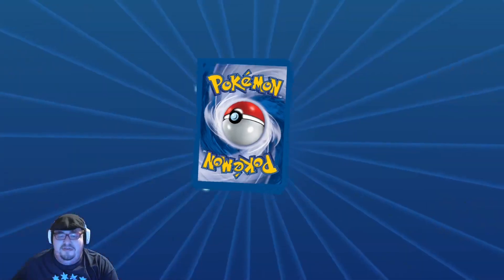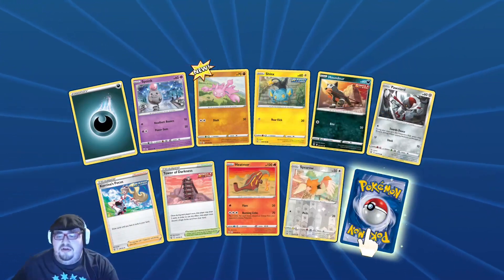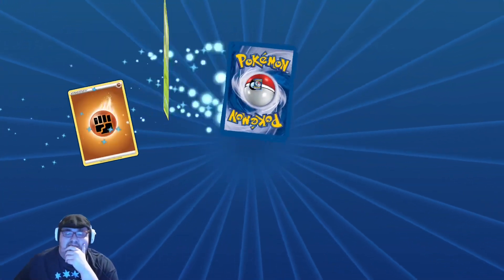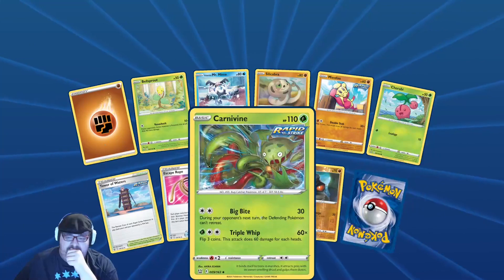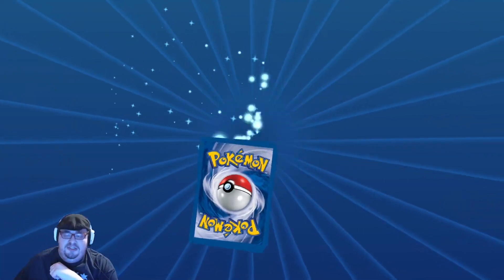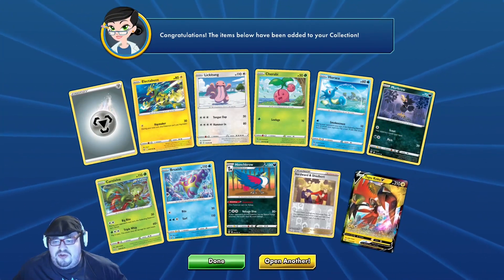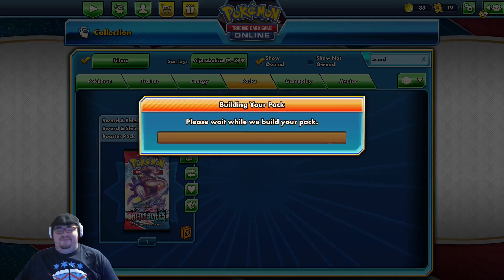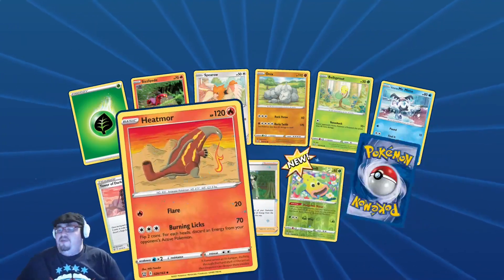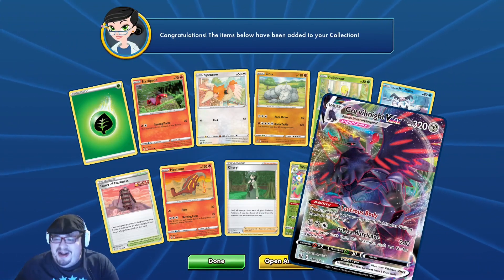Marowak. Claydol — why? Alright — that's Jellicent. I like that little reverse sword and we got a Tapu Koko. If you don't know about the story about Tapu Koko go to the video where I actually open the physical cards — you'll find out. A Corviknight V-Max, that's pretty cool.